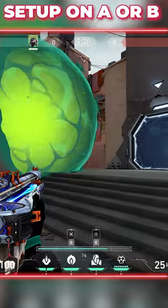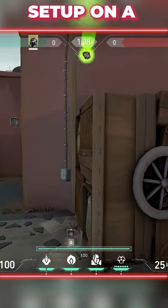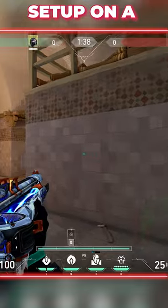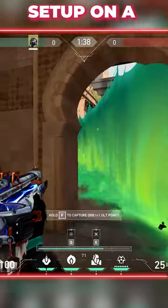To set up on A, come over to Short and do the same bubble as the previous setup by right-clicking it onto this box. Over on the entrance to Shower, place your wall in line with the other door in Showers like this and throw. The idea of this setup is to fight for shower control, which will allow you to retake Site a lot easier and quicker.